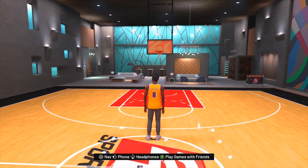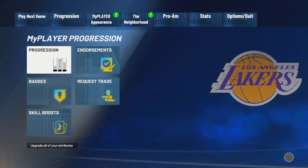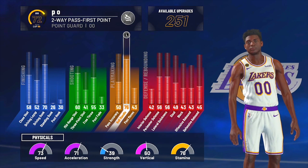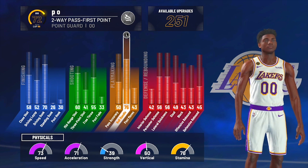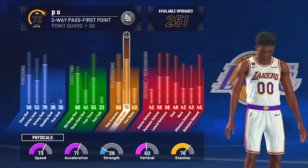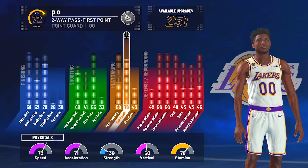I did a little experiment. Now this build has a 76 ball control. At 99 I have an 80. My speed is a 73, my acceleration is a 71. I just want y'all to pay attention to those three stats. At 99 overall my speed would be a 94 and my acceleration would be a 92. So keep those three stats in mind.